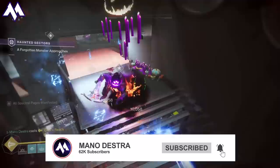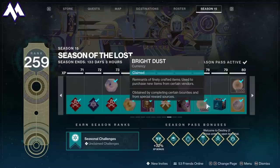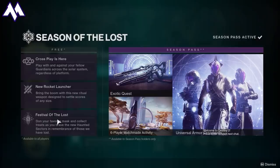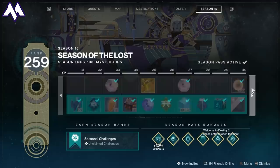Let's cover the easy low-hanging fruit first, because even seasoned players often overlook simple ways to get Bright Dust. The easiest way is through the Season Pass. If you've purchased the Season of the Lost Season Pass, there is a bunch of Bright Dust within both the free and paid tiers. All in all, between all the tiers, you can get about 10,500 Bright Dust just by leveling your Season Pass up to level 100.